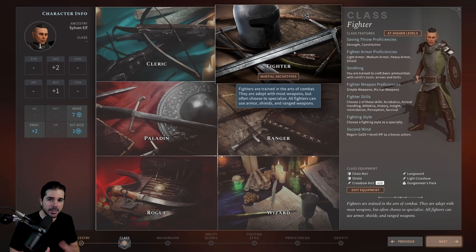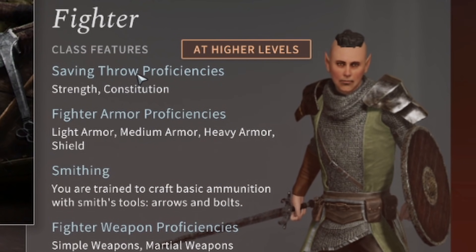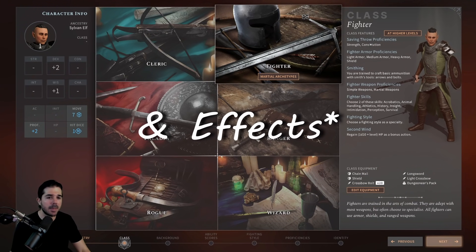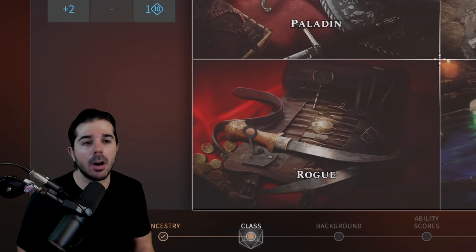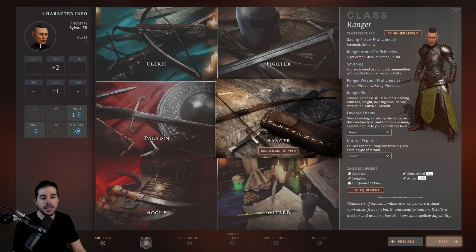Back to the class screen. The classes have their features labeled on the right side — saving throw proficiencies, which is your chance to resist or mitigate damage from certain spells, and your armor proficiency. If you really want to use heavy armor, make sure you're playing a class that offers it because not all classes do. As a ranger, you can also see you're trained to craft basic ammunition — not all classes will have the same features, so make sure you look into this.